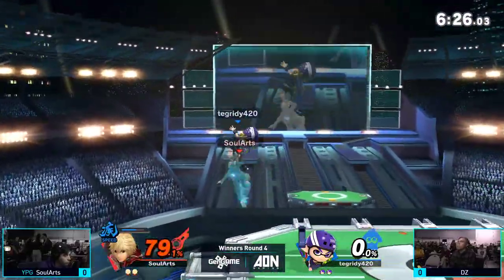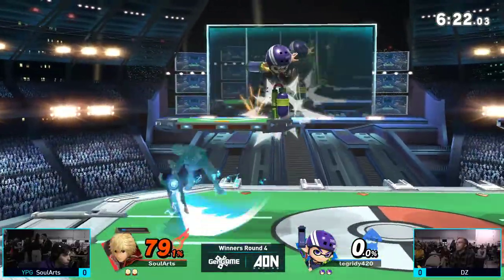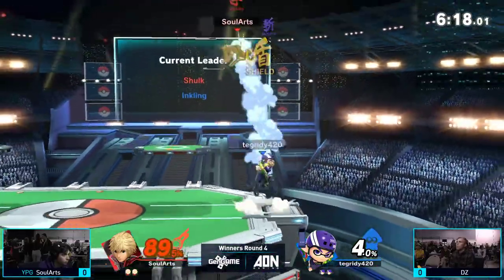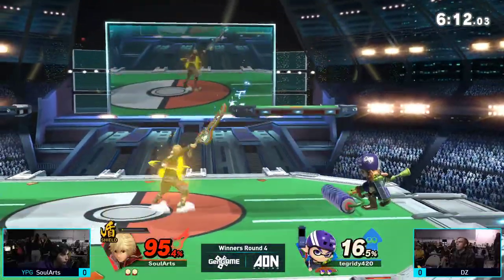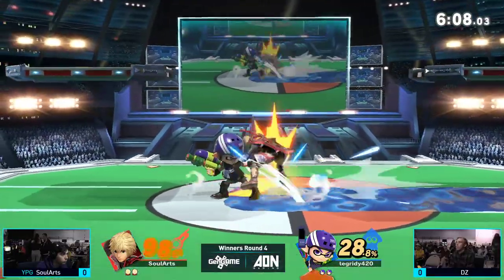DZ just comes in and fairs. DZ is just starting these combos again and again. Other than Shulk's Shield Art, which has a cooldown, Sol Arts has a lot of trouble getting him off. We're in Shield Art. Rolls behind the jab — going to try to get the maximum charge and fully charge the down Smash punish.